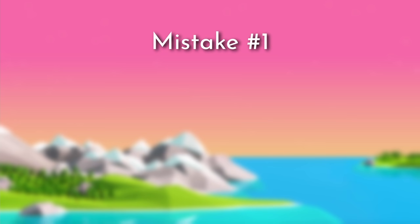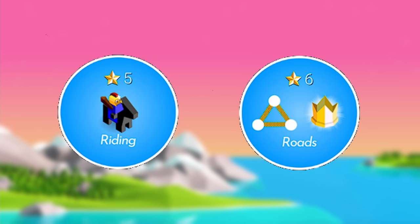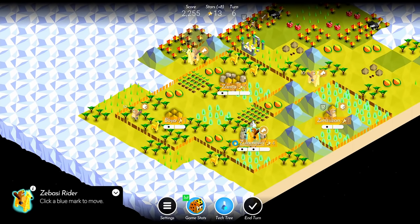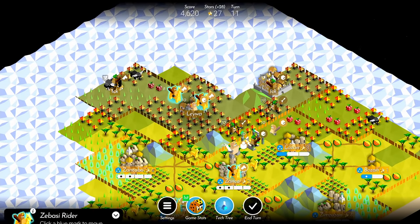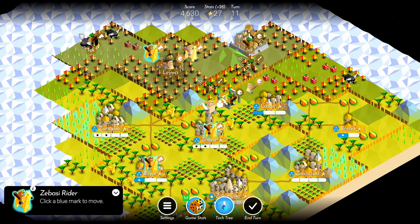The first mistake I'd like to talk about is ignoring the riding and roads tech. Riding and roads are nearly required for every single game you will play. Riding allows you to expand faster than your opponent, which is essential on small to medium sized maps. When combined with roads, riders can move a maximum of four tiles. This movement is great for further rapid expansion, and it's a fantastic way to launch surprise assaults against enemy cities.